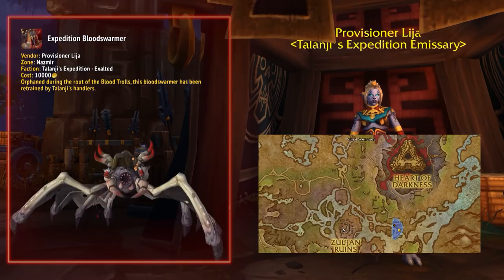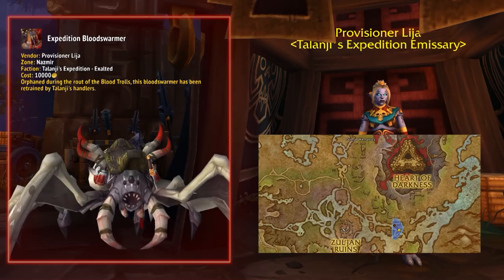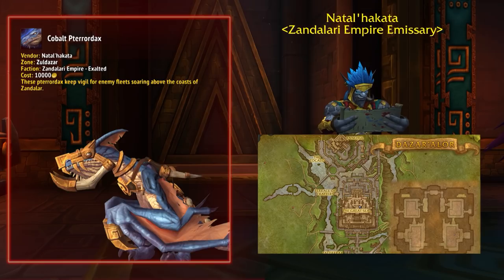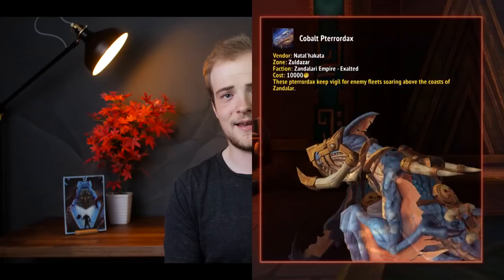On the Horde side, you can get the Expedition Blood Swarmer from Talanji's Expedition, the hyena from the Voldunai, and the Cobalt Pterrordax from the Zandalari Empire. They're not that expensive — they'll just take time. If you really want one fast, target that rep with a contract and use your war table and the mobile app for convenience.